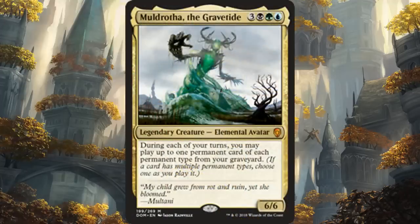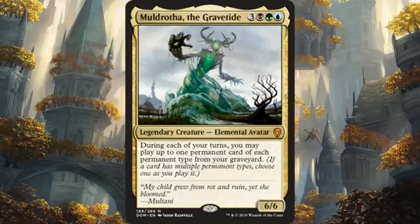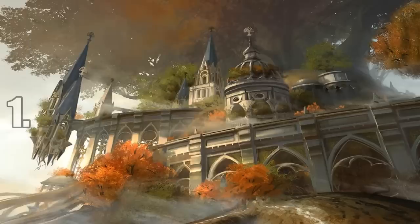Number 2 is Muldrotha, the Gravetide — whether you want to play casual or competitive EDH, she's probably one of the most well-rounded commander options we saw this year. In Sultai colors you already have deadly combinations, and Muldrotha is probably the most powerful of the Sultai commander options. Being able to play one of every permanent type from your graveyard each turn enables combos. Even without combos, playing cards from your graveyard is really good regardless of your play style, which is why she's number two.